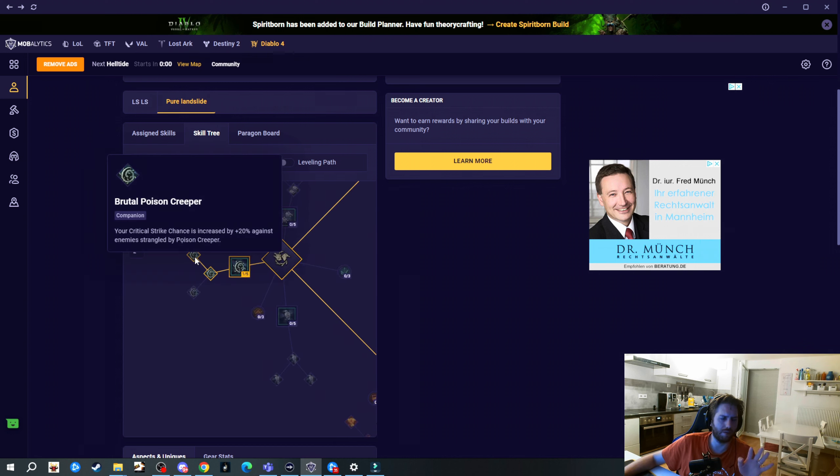I have two builds for you: the pure Landslide and the Landslide Lightning Storm build from Ace of Spades - I modified it a bit but you can also check out his original. For the first part we're going to talk about the pure Landslide. For skills we have Landslide, Blood Howl, Cataclysm, Cyclone Armor, Poison Creeper to poison enemies, and Earthen Bulwark for defense.